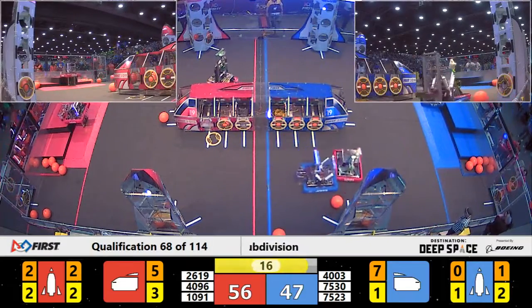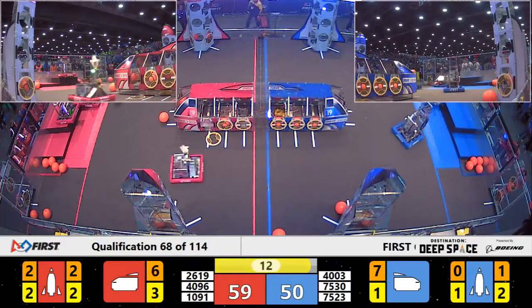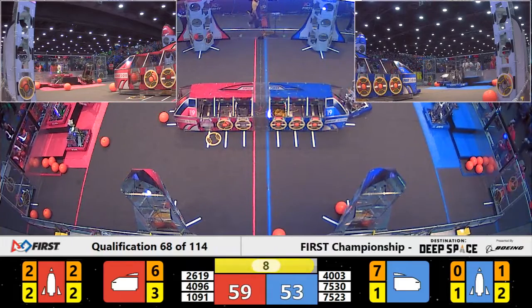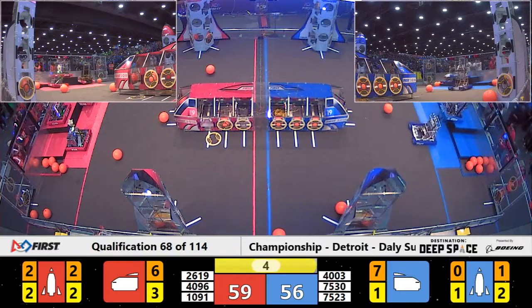Robots being very careful as they cross back to their own side of the field. Oriole Assault is having trouble — they're getting some counter defense from Trisonics. Oriole though back in action. Control Z, 40-96, achieves half level 3 for the Red Alliance.